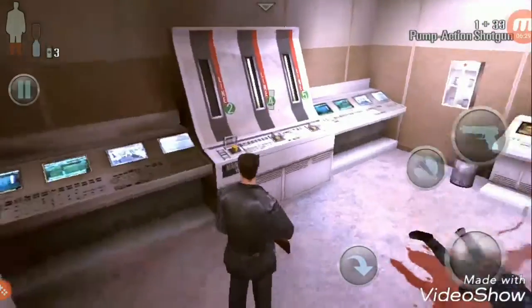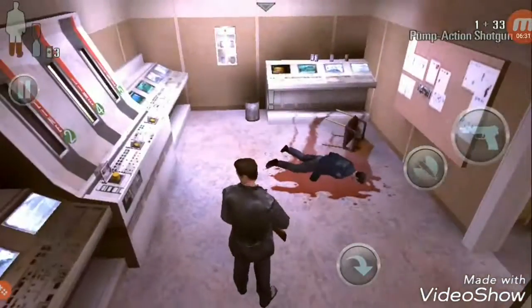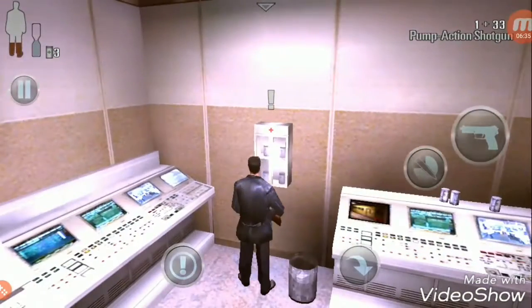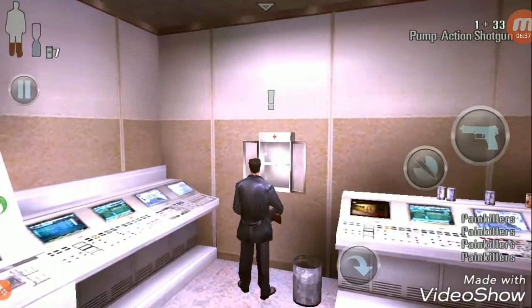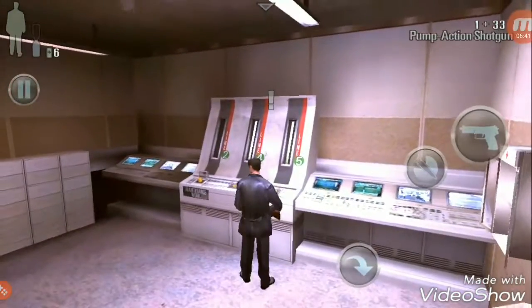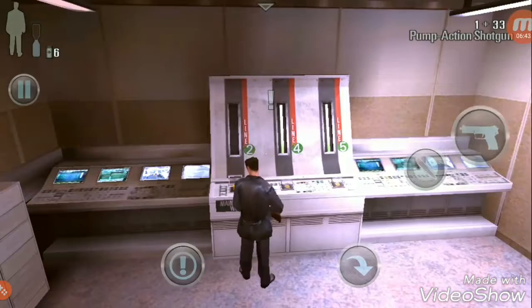Let's open this door. A dead police guy — how many dead bodies am I going to find? There are painkillers! Collected a lot of painkillers. All of my health is full now.